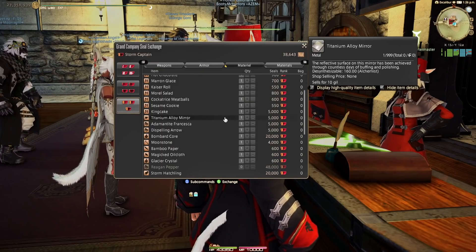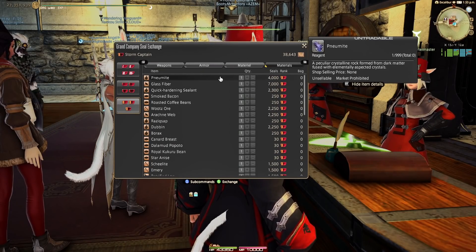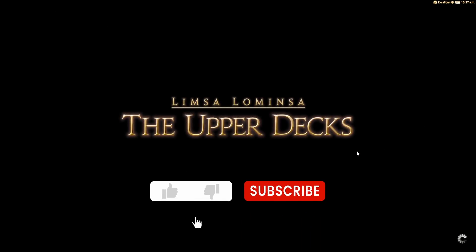You can stock up on relic weapon materials for future use, making the grind go a lot faster if you have these ahead of time. You can also teleport directly to your Grand Company without using an aetheryte — I keep a stock of Grand Company aetheryte tickets on me at all times.